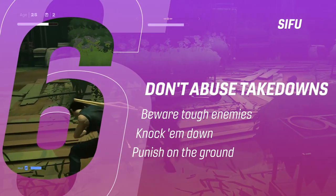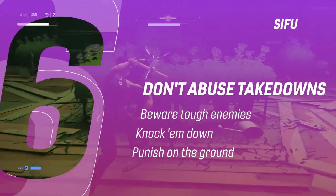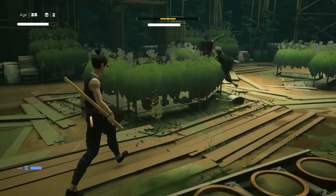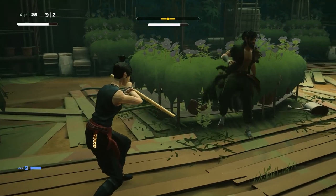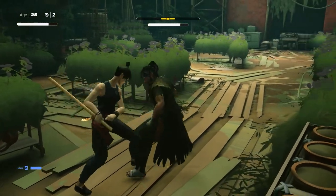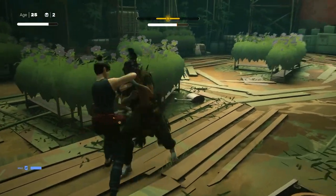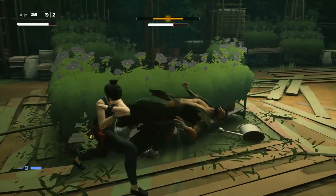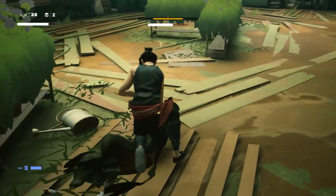Tip 6: Don't always go for the takedown. Sometimes you'll see an enemy with a smoky corona — this indicates that they are elite. If you try to use a takedown, they will avoid the first one, which refills their health and makes them stronger. In this case, avoid the urge to use a takedown right away and instead beat them down thoroughly like a civilised person.